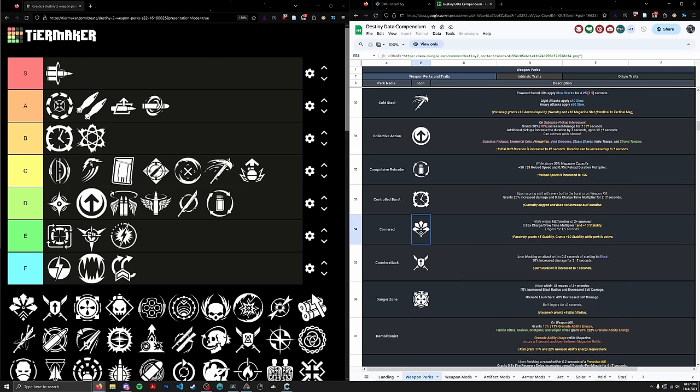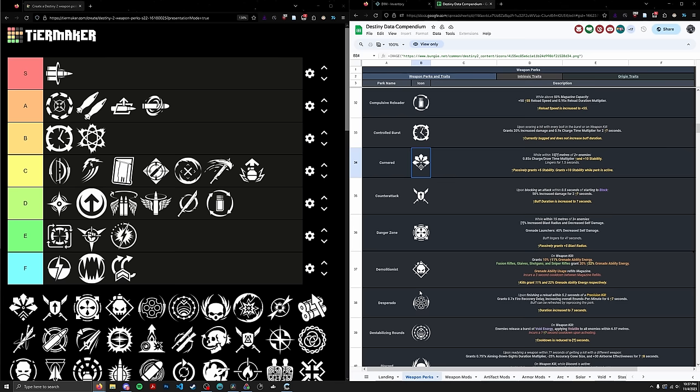Next up, Cornered. Speaking of Fusion Rifle-only perks, this one is at the complete opposite end of the spectrum. Cornered basically requires you to meet the requirements of the Surrounded perk, except it is nowhere near a 47% damage increase — instead it offers a 15% reduction in your charge time, which is not a very high DPS increase. Cornered also tends to sit in the column that contains Envious Assassin, which is much more important than a minor charge time reduction on a Fusion Rifle. If you're running Cornered/Surrounded, you're sacrificing your mag size when you could be loading your entire reserves into one mag. Going in the E tier, ranked 125th.